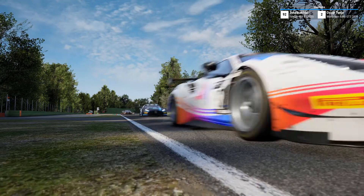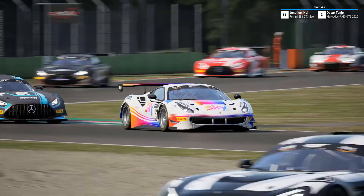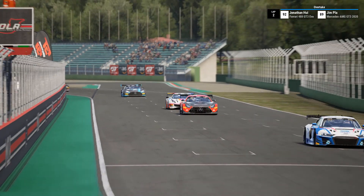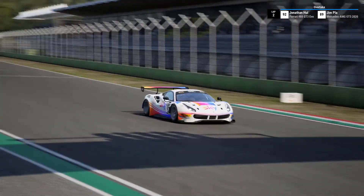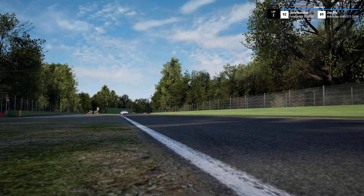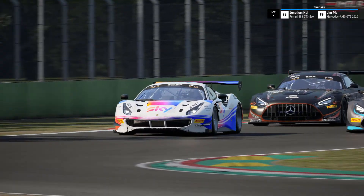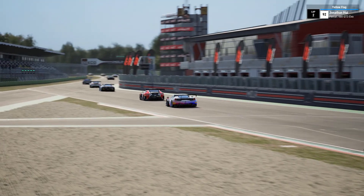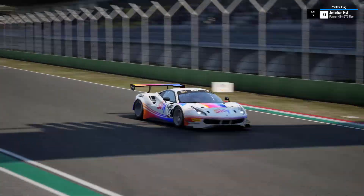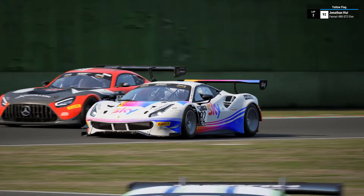We've also got a new tyre model, which is quite interesting because it really does up things a little bit. The main notes that Kunos put out — and I read them after I played around with the content — are around the fact that it's a little more forgiving in terms of the transition from brake to throttle. So trail braking is a little bit easier and you don't have to be quite so careful to avoid destabilizing the cars anymore, which is a step in the right direction in my personal view.